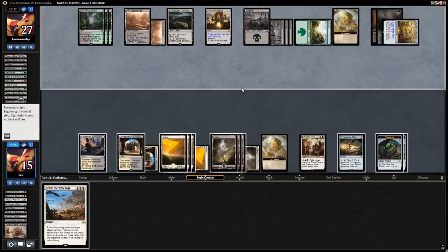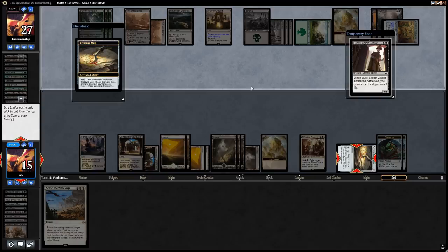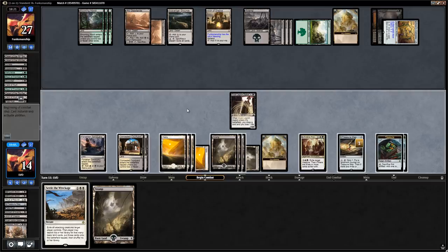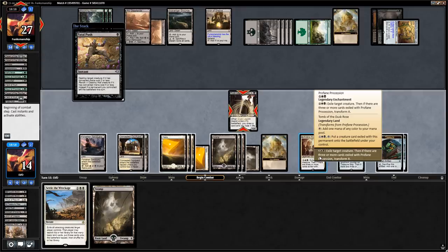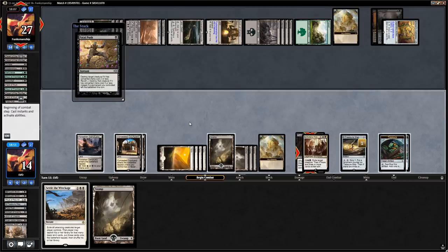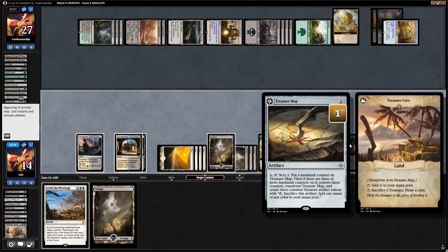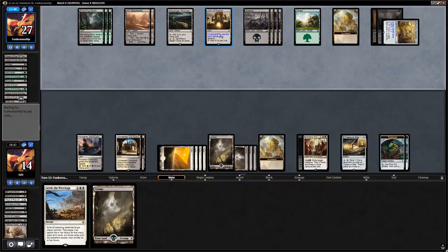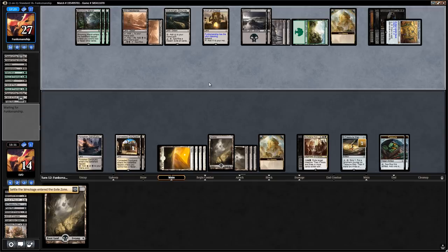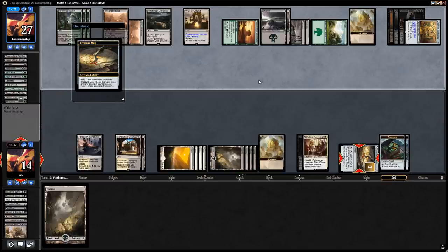Dusk Legion Zealots are better than a random draw here and we want to keep lands in hand to discard to a potential Torment of Hailfire. We exile with Profane Procession and the opponent draws a card with the Arch. We could have also responded to the Zealot's draw trigger by scrying again with Treasure Map. Doomfall hits us and we only have Settle left. We think the opponent didn't search for Torment with the Acquisition. We draw, play the Arch, and activate Treasure Map — finding Field of Ruin. We keep it on top and draw with our Arch. We don't get to play the Field of Ruin right away but next turn we can blow up the opponent's Arch.